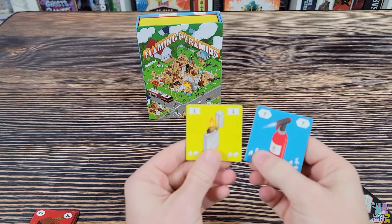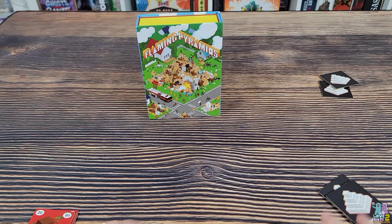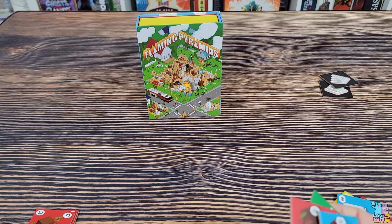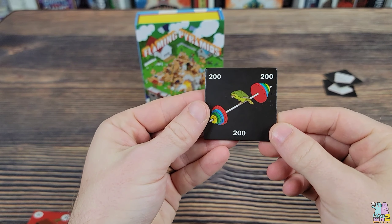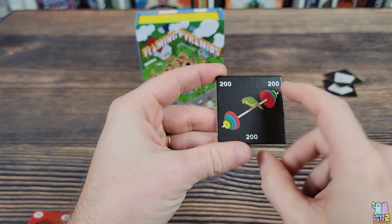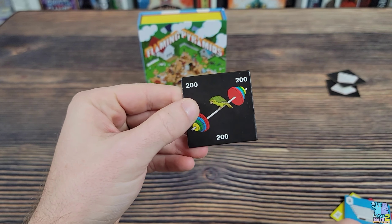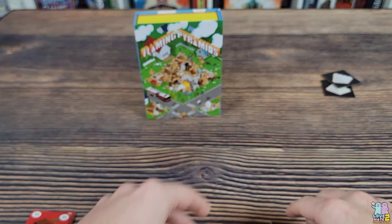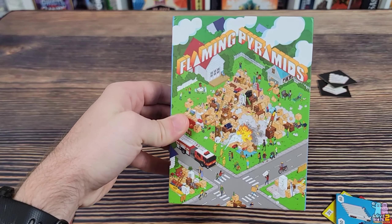Anytime you light something on fire, the tiles that created the fire get discarded out of the game — you don't have to take those, but it will create a lot of damage. There is also one tile in the game that is very heavy: the 200-pound dumbbell. It is almost certainly going to cause you problems as it needs to be placed on the bottom. Not only is it 200 pounds, but it's one color, so it's not going to match colors with anything else and will create a lot of mayhem and collapses. The first player to deplete their hand of tiles is going to be the winner. And that's how you play Flaming Pyramids.